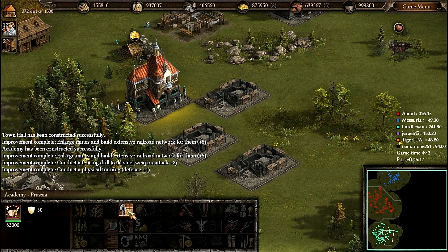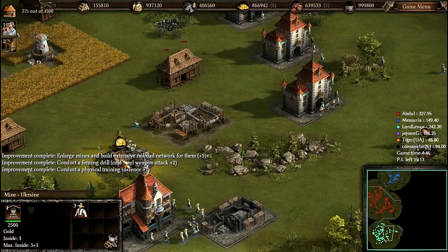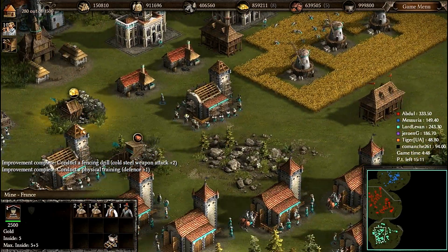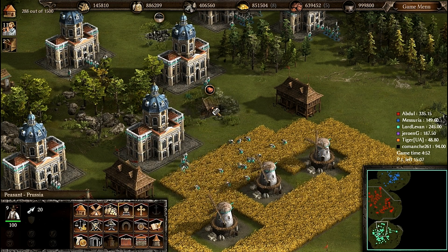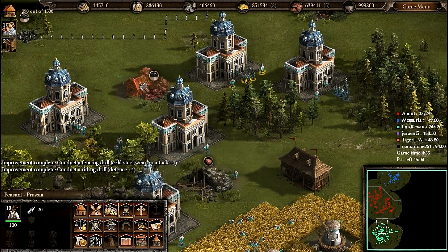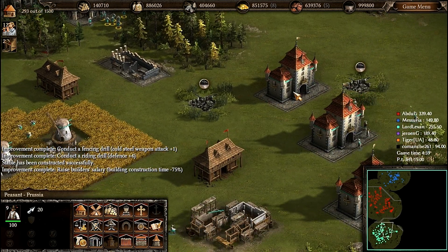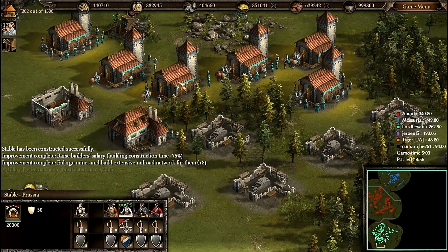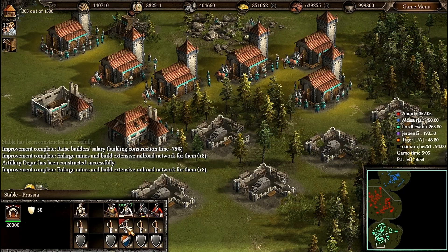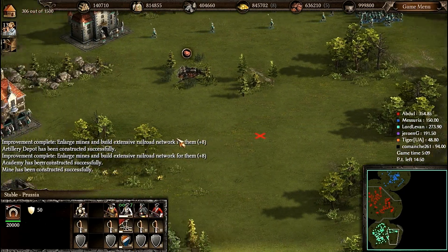Pikemen are good in the 17th century, but in the 18th century they are only a filler army. 5, 6, 7 — now I can build. I can create cuirassiers from 7 stables. I have to upgrade the balloon option as well.